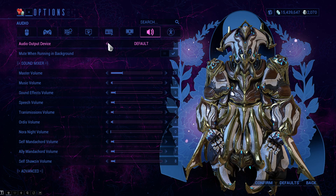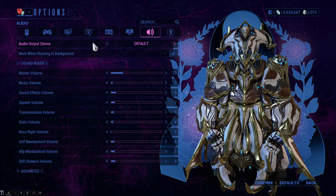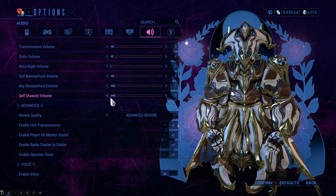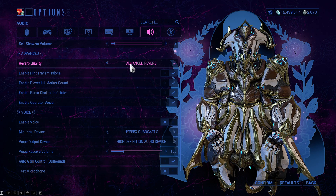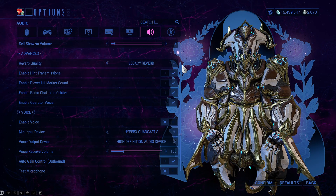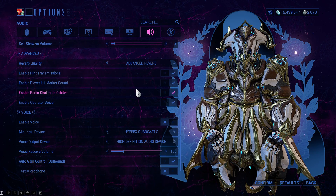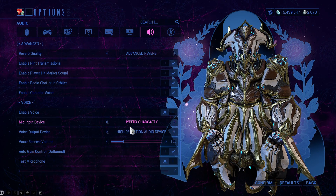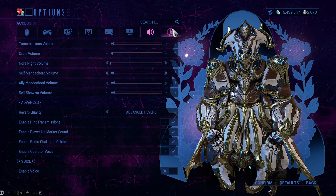For Audio, everything is personal preference. Set your default audio device to your headset — mine is the HyperX Cloud IIs. For Reverb Quality, turn this to Advanced; that's definitely a must in my opinion, as the legacy reverb doesn't sound as good. I have all three audio options enabled because we love hearing those little noises.